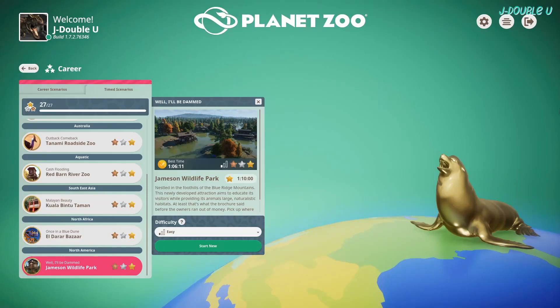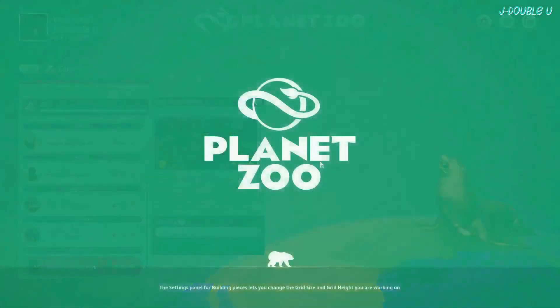Hello ladies and gentlemen of YouTube, JW here and welcome to Jameson Wildlife Park. With a best time of 1 hour 6 minutes, we do beat that, I believe, unlocking the golden sea lion statue. Let's get stuck in. This could potentially be the last time scenario tutorial, depending on what the next DLC is.